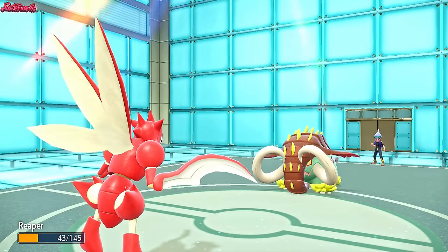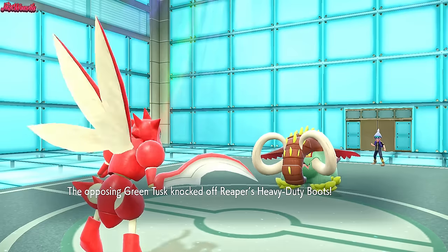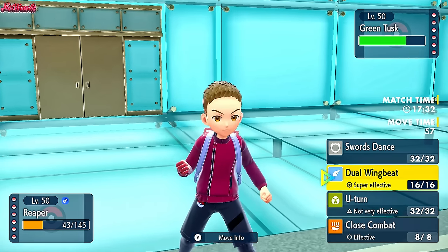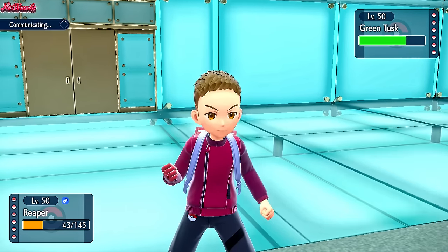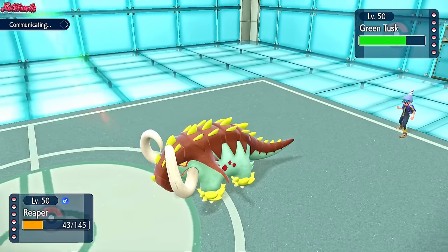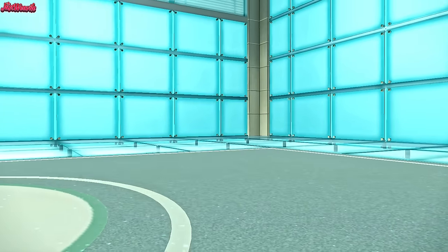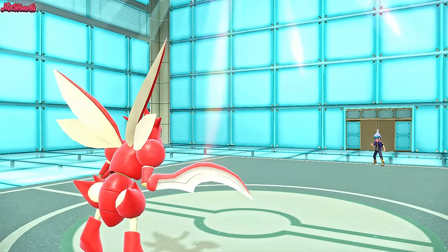They go for a Knock Off, which knocks off our Heavy Duty Boots unfortunately. But we do outspeed them, so we can go safely for a Dual Wingbeat. They do withdraw Great Tusk — what are they going into here? Probably Metagross.